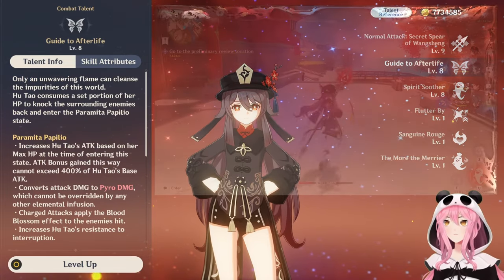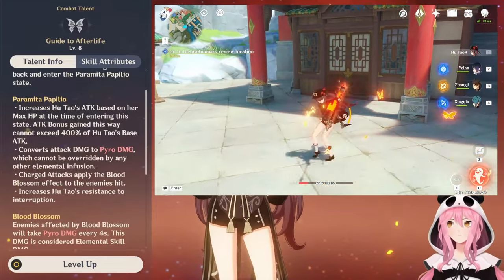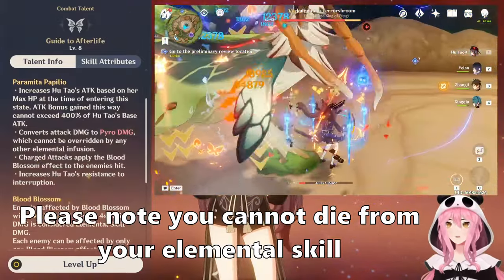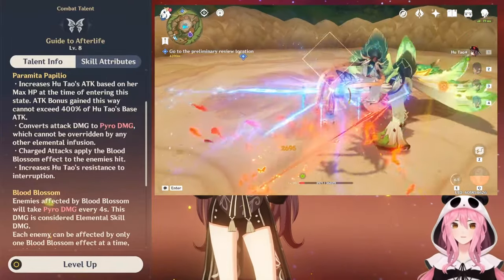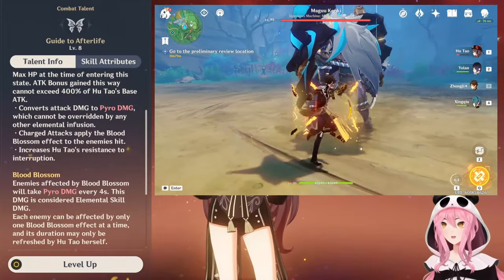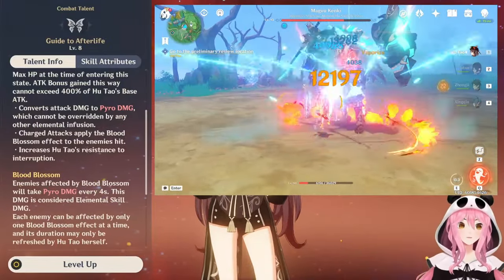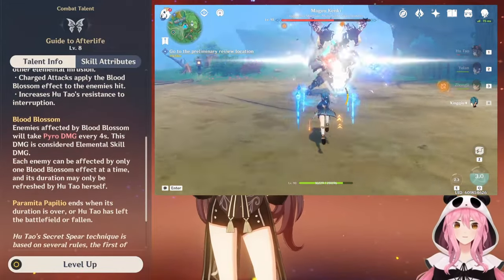Her elemental skill is called Guide to the Afterlife. When you tap the skill button, a bunch of effects are going to happen all at once. The first one is that she's going to increase her attack based off her max HP — she's going to lose HP first and then gain attack in exchange, and she can gain 400% more base attack from this skill alone. Second, all of her normal attacks are going to do Pyro damage, and this cannot be overridden in any way — Candace or Chongyun conversions do nothing to Hu Tao when her elemental skill is active. Third, her charge attacks are going to apply what's called a Blood Blossom, which deals Pyro damage over time. And lastly, it increases her resistance to interruption — like having a mini shield without the protection.